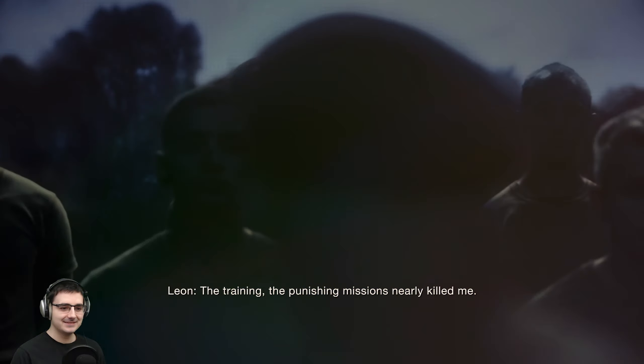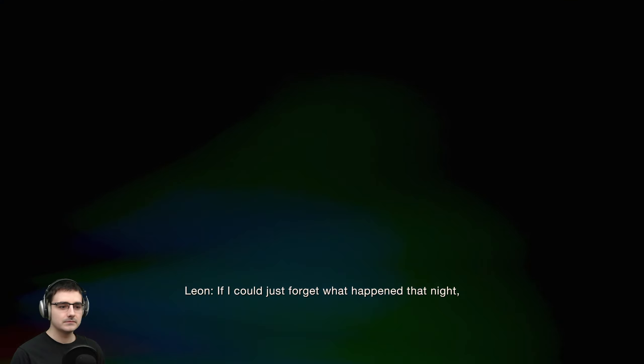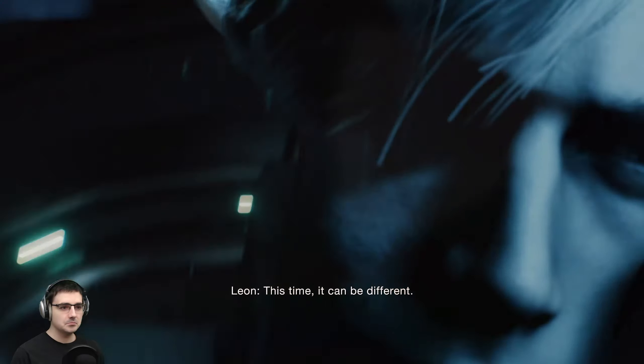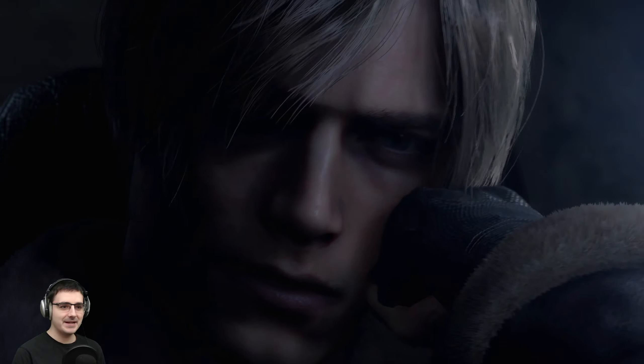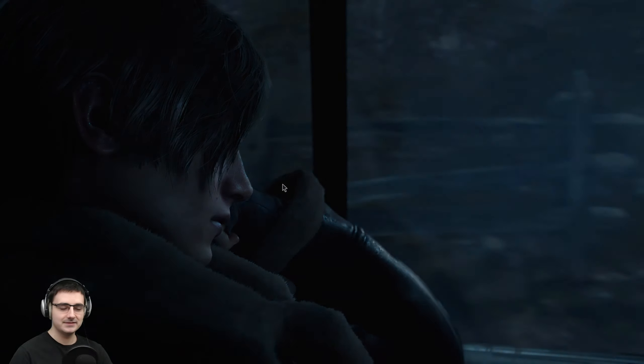I was asked later to join a top secret government program — not that I had a choice. Such a pretty boy now. The training, punishing missions nearly killed me, but at least I kept my mind off everything. It's been six years since Leon S. Kennedy survived the Raccoon City incident — an unprecedented biological catastrophe caused by the Umbrella Corporation. Having distinguished himself as a US special agent, he is tasked with locating the president's missing daughter. The search has brought him to an isolated village in Europe. Chapter one.